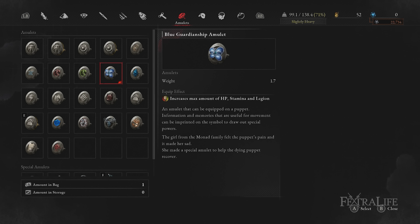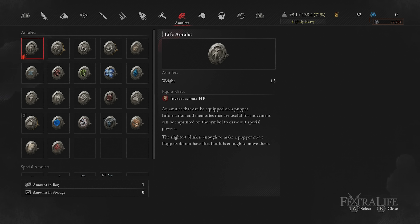Alternatively, later on in the game I swapped the Patience amulet out with the Blue Guardianship amulet. In the last amulet slot the Ironwall amulet increases your tankiness by increasing physical resistance, making your life easier should you make mistakes. Alternatively, the Life amulet is also okay at increasing the survivability of this build.